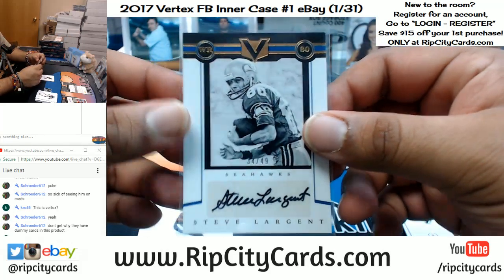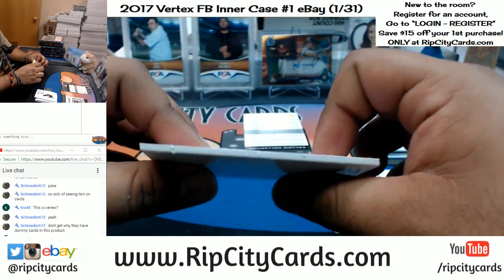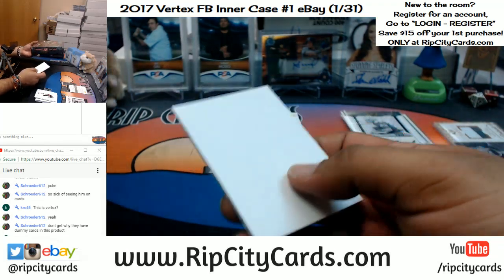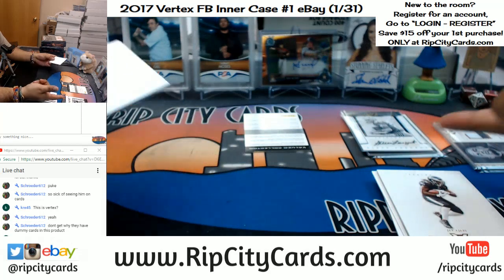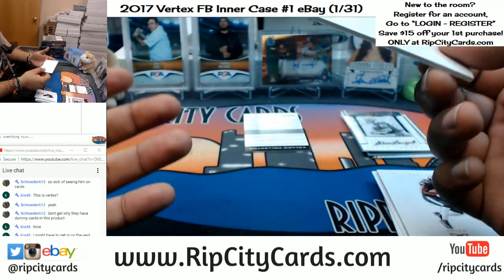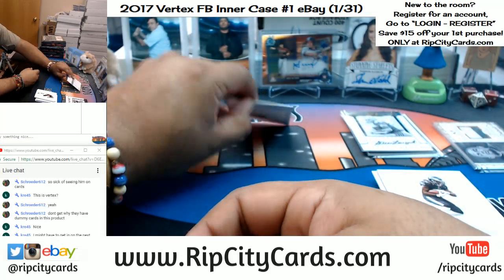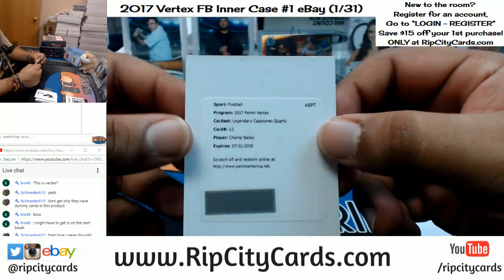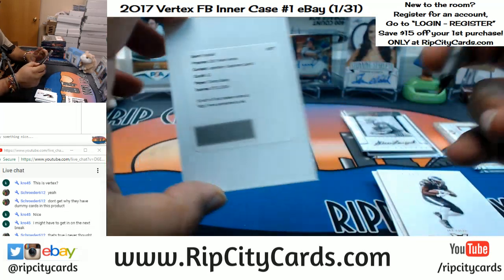Steve Largent numbered to 49 for the Seahawks — cool looking stuff. Why do they have dummy cards? I'm just throwing this out there, but I think maybe people measure the weight of boxes — a heavier box would be considered a better deal because it might have the big relic cards. So they throw in dummy cards to balance the weight out so people can't tell. That's just me throwing that out there. This is Vertex football right there in case you guys like reading.